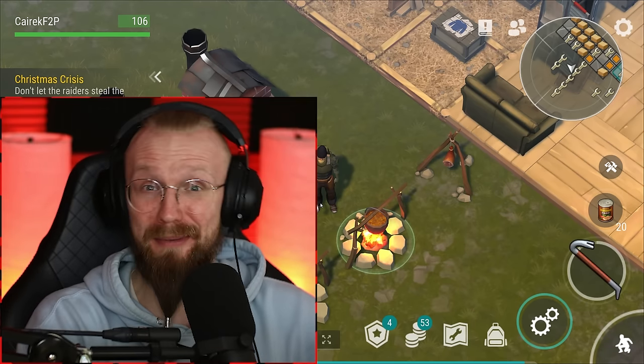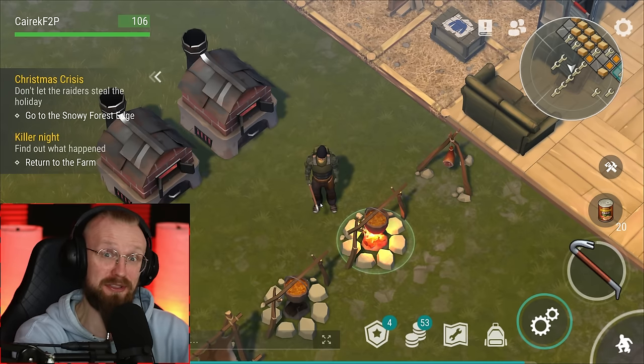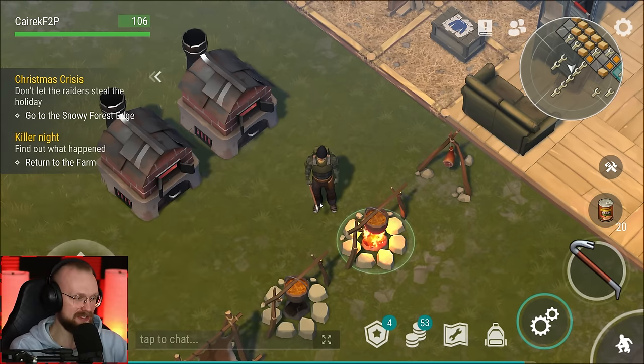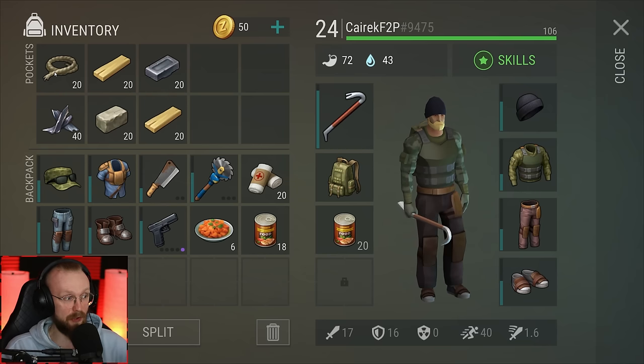Hey guys, it is me, Happy Circuit, and welcome back to our free-to-play series in Life and Earth Survival. So today, for the first time ever, we're gonna go to the farm location. Because look at the left side, it says 'find out what happened, return to the farm.' So that's what we're gonna do - return to the farm, and I've already taken all of the resources necessary to repair the bridge.